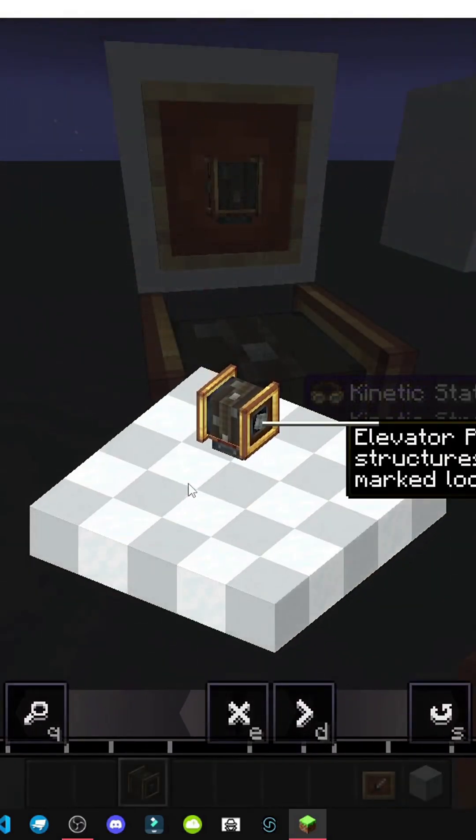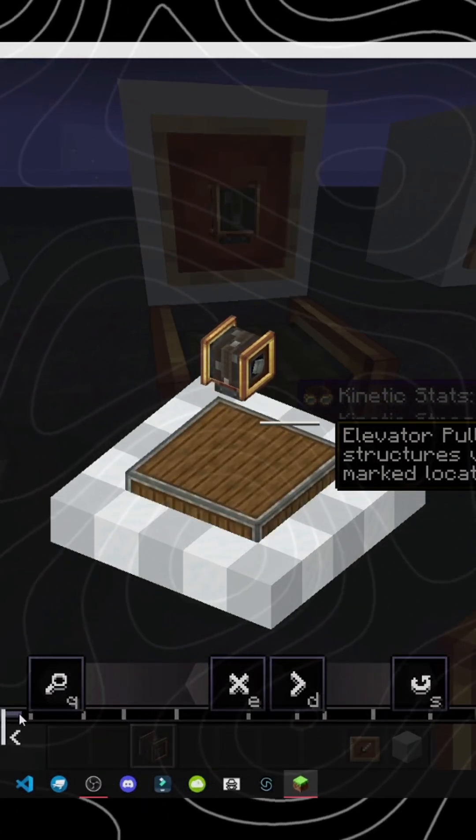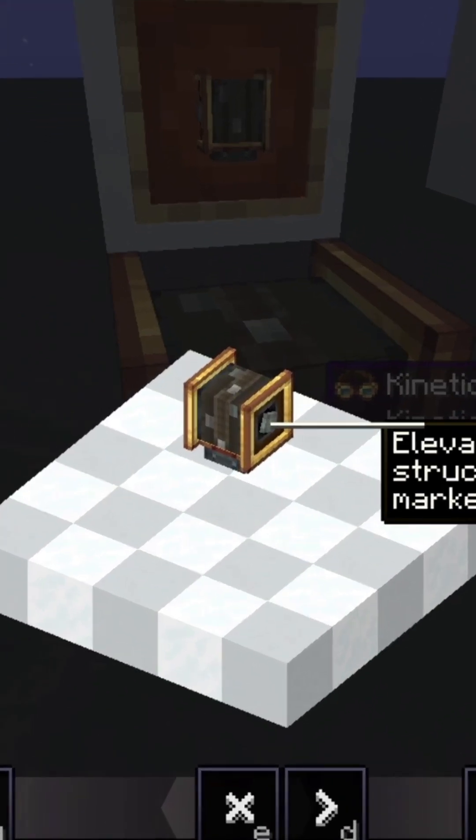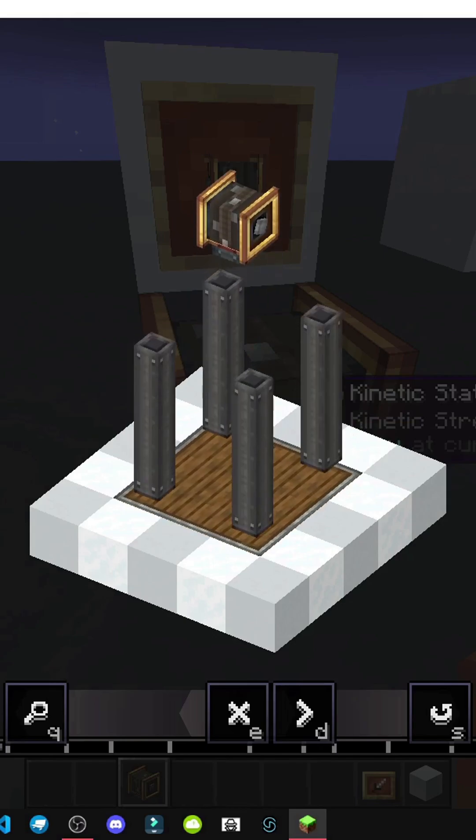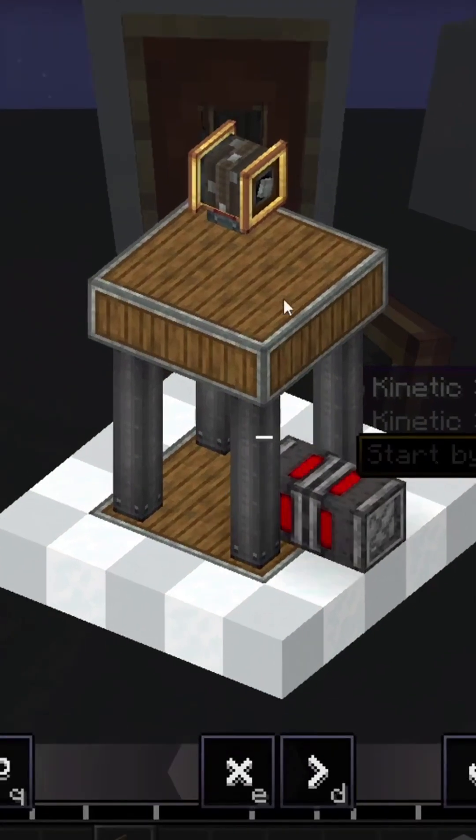And how does it function? Well, look, it says it right here: the elevator will move structures, or basically pull them vertically between two marked areas. For example, they explain how to build a cabin and such.